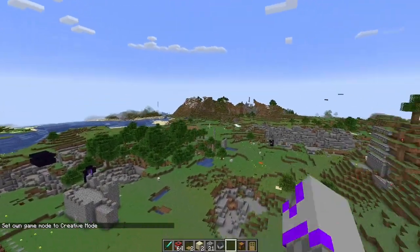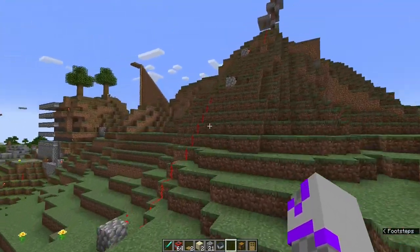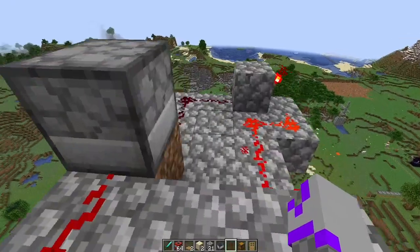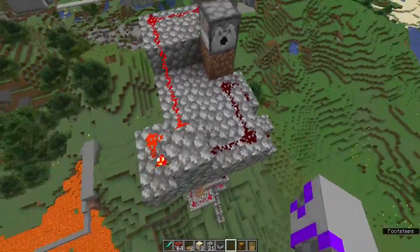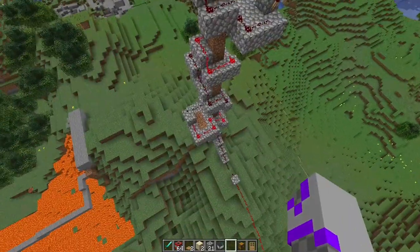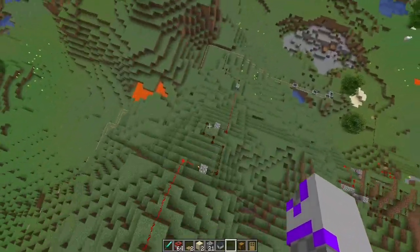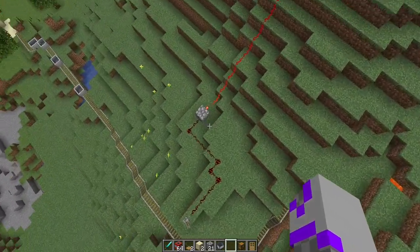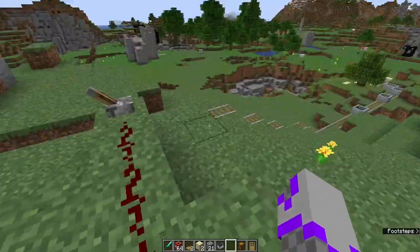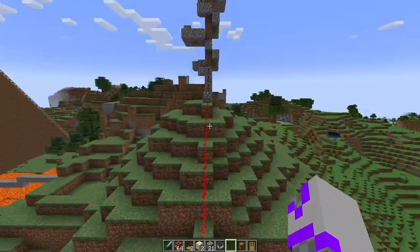Actually, before we move on to over there, I did some kind of experiment trying to figure out the world height while making this thing, but I wanted to test to see how far a dispenser can shoot. And just looking at this old redstone just makes me cringe a little bit, because all I was capable of doing for extending a redstone signal was inverting it over and over again. It's like this lever only reaches about 15 blocks, and then I have an inverter here, and then it inverts again — invert, invert, and so on.